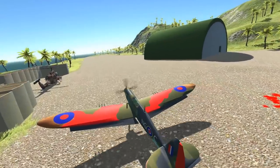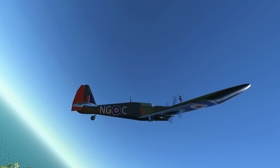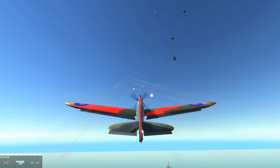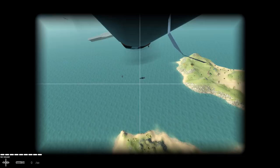Today's DLC for Ravenfield is only 99 cents. It's a Spitfire plane, NGOC or whatever that means. Look at the weapons — it has two weapons: one machine gun and one rocket. Oh, it's bombs. Let's see what those bombs have to offer.